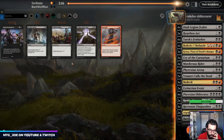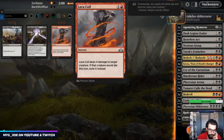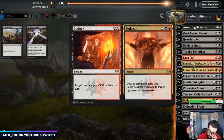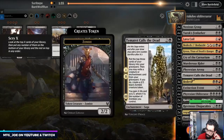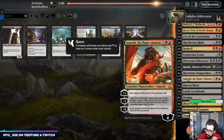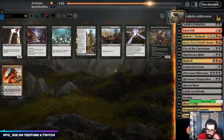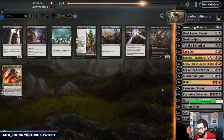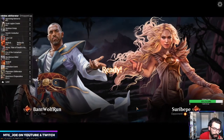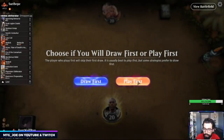Sideboarding: they don't make tokens, Noxious Grasp is great, Agonizing Remorse in, probably Lava Coils. Heartless Act not that good. Get rid of Dusk Legion Zealot, Tymaret, Phyrexian Arena, probably the Rankles. How am I winning this game? Kill everything and then win with Kroxa — that's probably the plan. I should probably hang on to the Extinction Events — it's good even after they cast Ulamog; they take two things but it's not the end of the world.